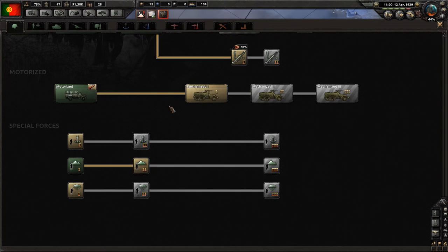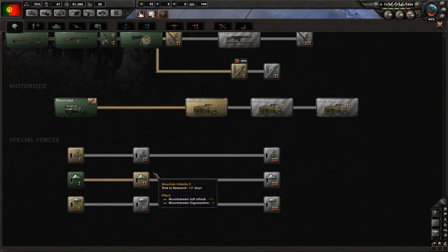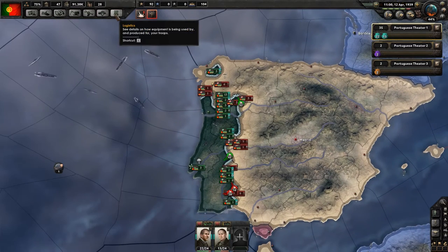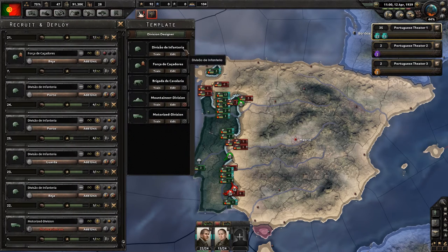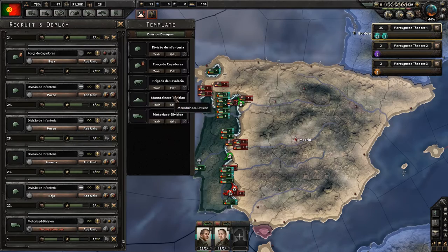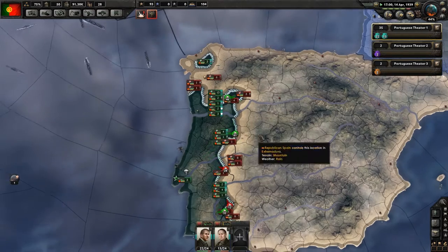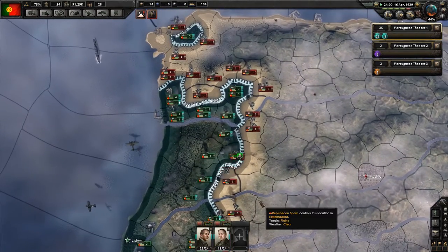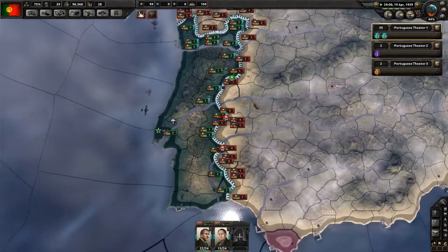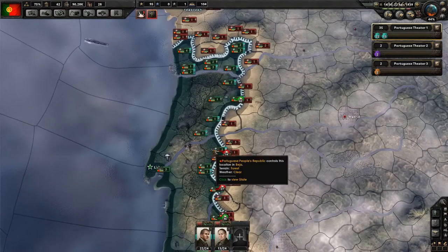Infantry equipment is done. We'll upgrade our mountaineers because we have some of those. Does that mean all of our infantry automatically upgrade? Yeah, they all automatically upgrade — that's fine. We'll try and hold the line. Looks like we are holding the line in fact. That's good. We're mostly holding the line.